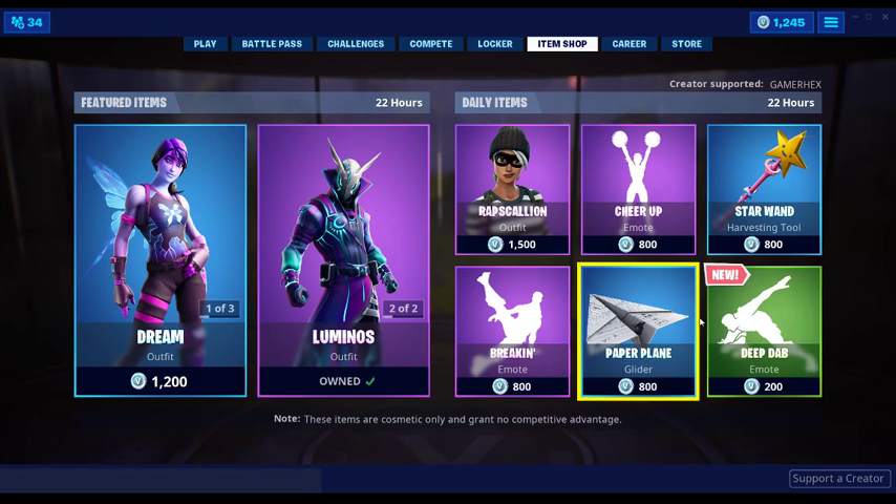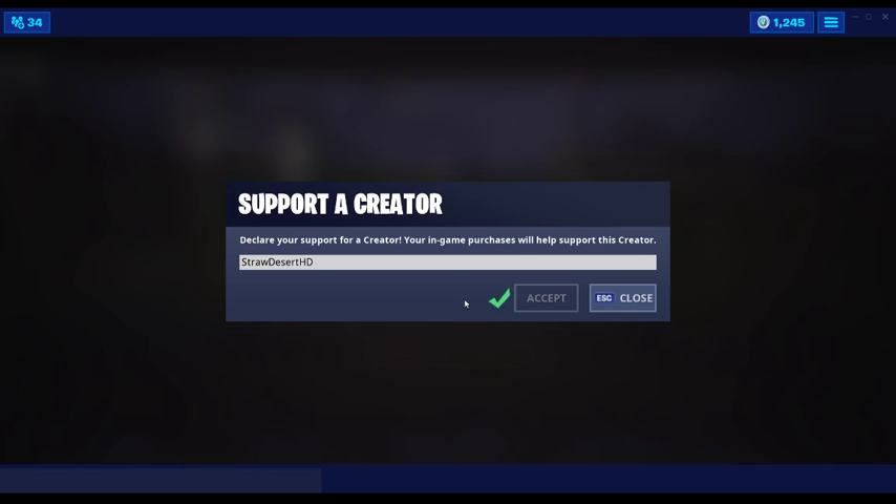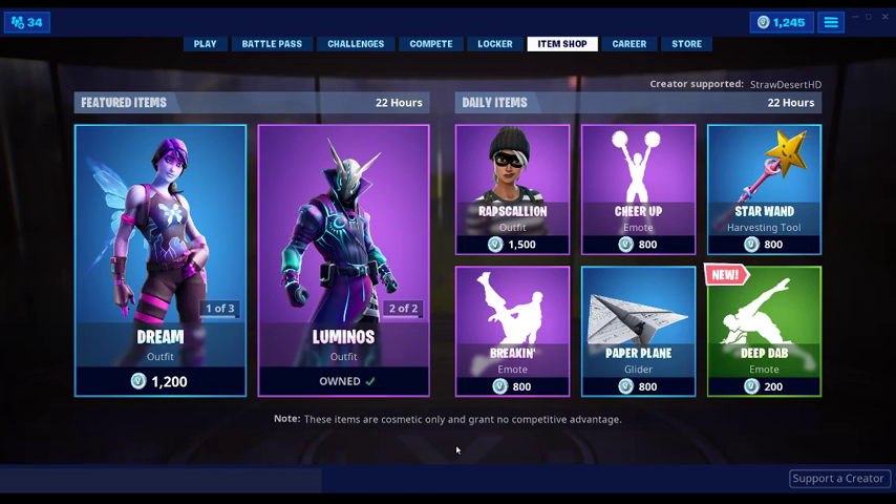So, if you guys want to enter my code, just go into Support-A-Creator, type in StrawDesert HD, and hit Accept. There you go. Got yourself a code.